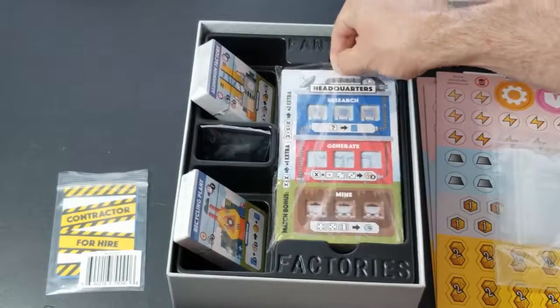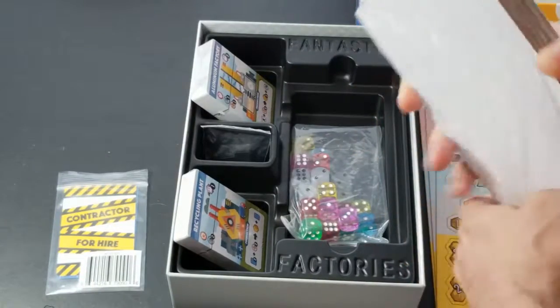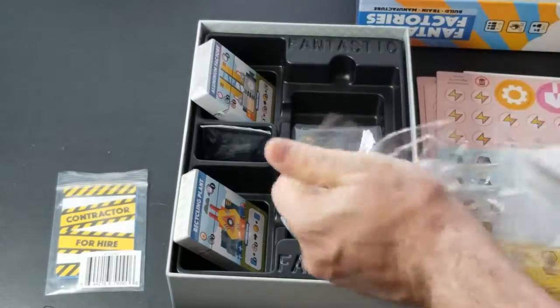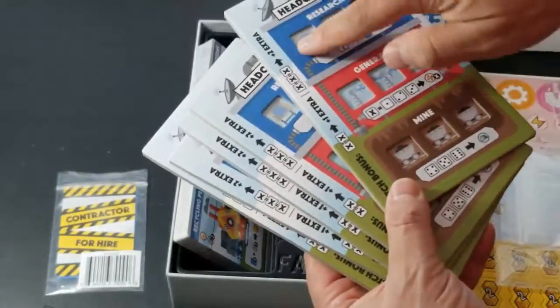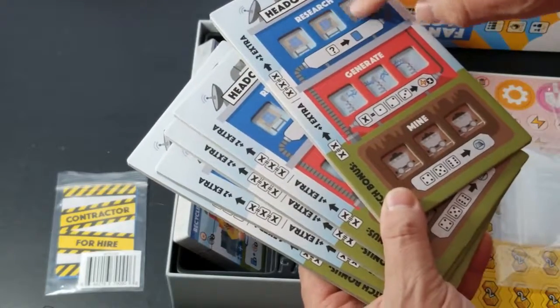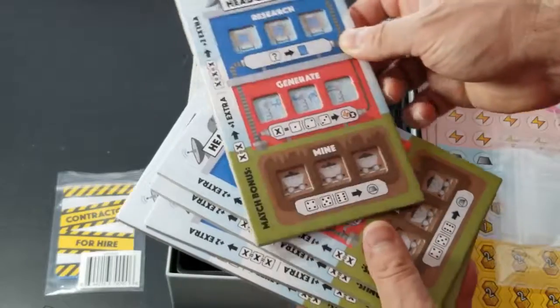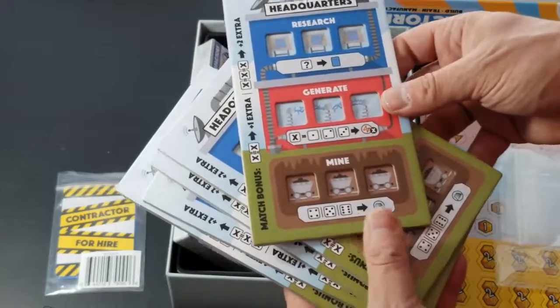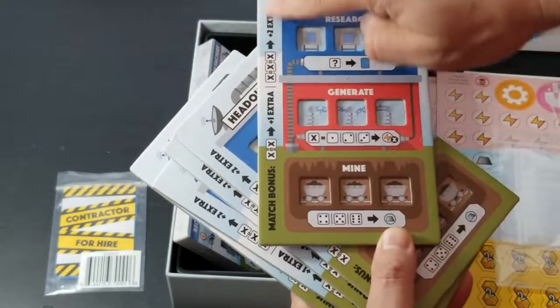We have our player boards — these are nice, looks like they're recessed player boards with really nice thick cardboard. There are five of them, and they have spots that are recessed down so you can put your dice in there. They've got some nice reminders and some lore on both the bottom and the side.